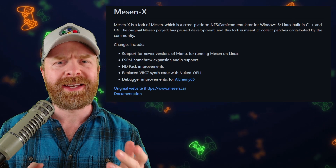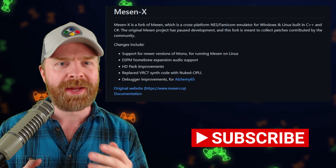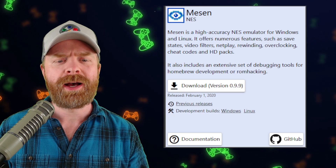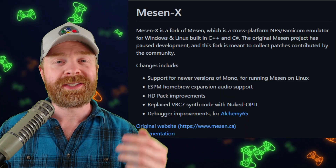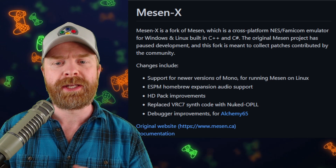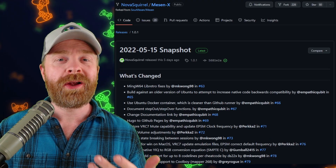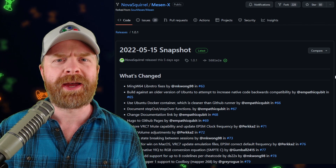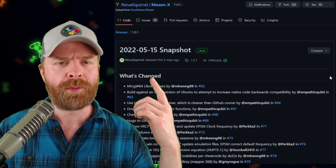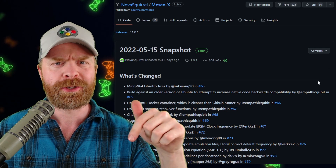We'll kick things off talking about NES emulation on PC with Mesen X. Mesen X is a fork of Mesen, an amazing NES emulator. The original standalone version of Mesen hasn't been updated in quite some time — the last update was back in February of 2020. Mesen X is more or less a spiritual successor to the original Mesen. It is a standalone version of the emulator, and this fork is meant to collect patches contributed by the community. So if you're interested in NES emulation, especially with HD texture packs, you might want to check out Mesen X. It just got a brand new version — version 1.0.1. It's available for both Windows and Linux, and it's 100% free. I'll leave a link to the GitHub in the description below.